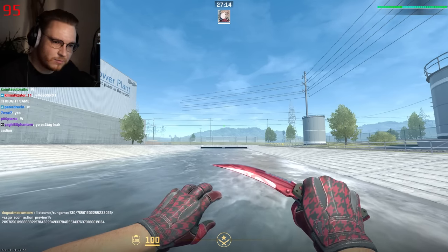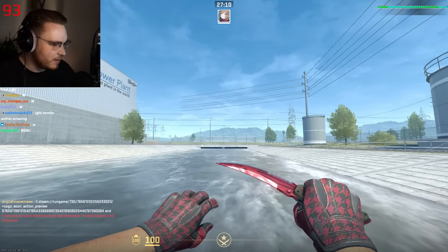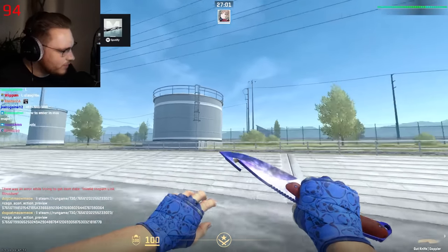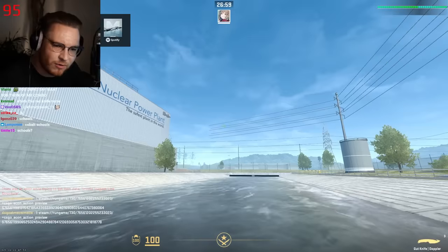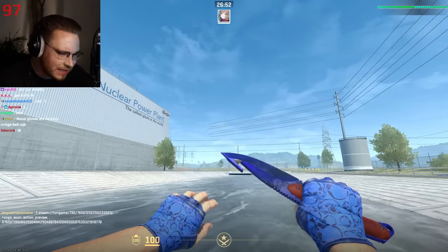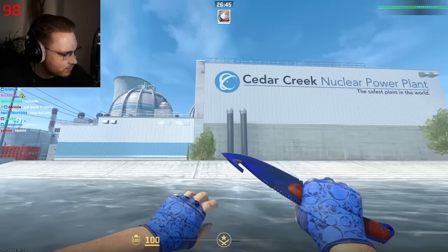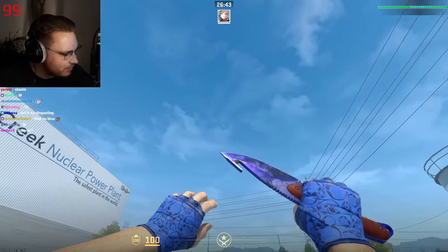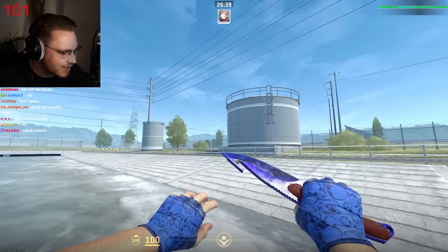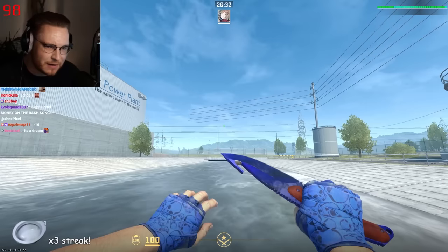Next up is Birken with a Bayzak profile picture, who submitted Cobalt Skulls in combination with a Gut Knife Doppler. It's alright — I actually like that. Cobalt Skulls fit the Gut Knife. Cobalt Skulls is like... you own a Harley Davidson, you're probably in a motorcycle gang, and Gut Knife fits that theme. Wooden handle, it's sturdy. I like that. It fits.